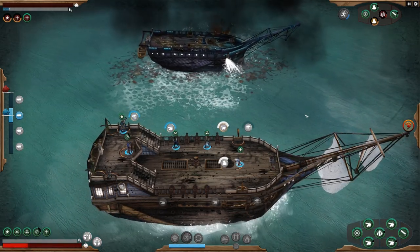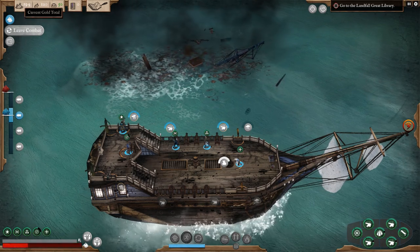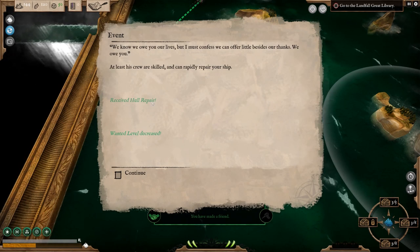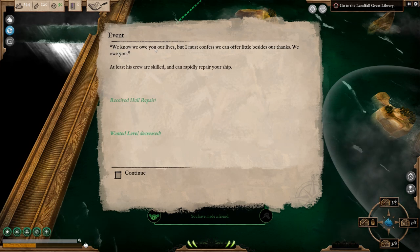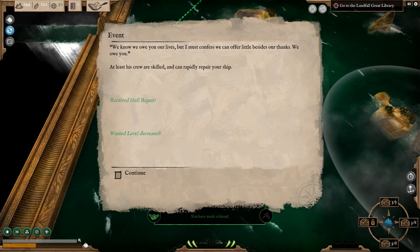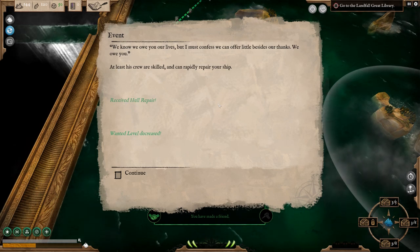There goes that ship — it's sinking. You give the order to move towards the remaining ship to see if you can provide further assistance, with the crew able to salvage some suitable materials along the way. We get 21 gold. We'll leave combat. The event says: 'We know we owe you our lives but can offer little besides our thanks.' So we've got some hull repair and our wanted level has decreased.